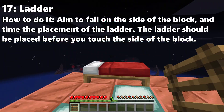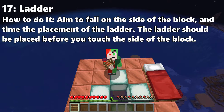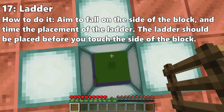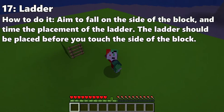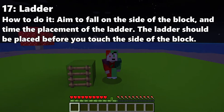Not only can you MLG on top of blocks, you can also MLG on the side of blocks. If you place a ladder on the side of a block, you can grip the side of it and hold on and you will not take any fall damage. The ladder clutch is probably one of the hardest clutches and you should probably never use it unless you have no other choice.